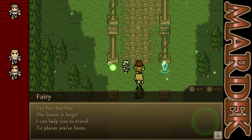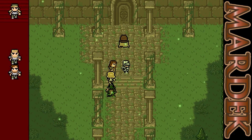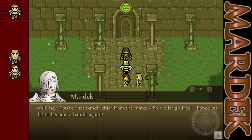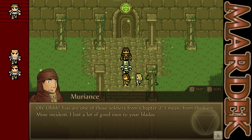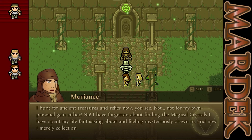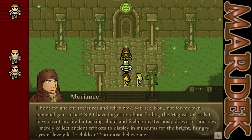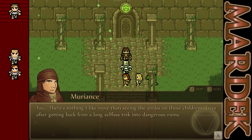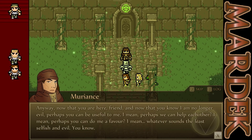Hello, who are you? Teeheehee. This forest is large — you can travel. Maybe I can travel right to the entrance? Hello, who are you? Muriance! This guy again! Who in the devil are you? You're the bandit chief from the mines that we let go free! I hope you didn't become a bandit again! You're one of those soldiers from chapter 2 — from the gem mine incident! I lost a lot of good men to your blades. But I'm no longer the bandit chief — I changed my ways, just like you told me to! I wouldn't want to die by your hand, after all! Now I'm a treasure hunter! I have four ancient treasures and relics, you see! I have forgotten about finding the magical crystals I've spent my life fantasizing about, and now I'm merely collecting things to display in museums for the bright, hungry eyes of lovely little children! Well, I'm glad that you've changed and become good now! There's nothing I like more than seeing the smiles on those children's faces after getting back from a long, selfless trek into dangerous ruins. Anyway, now that you're here, friend, and now that I am no longer evil, perhaps we can help each other — whatever sounds the least selfish and evil, you know!